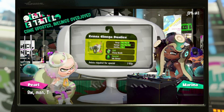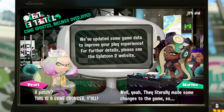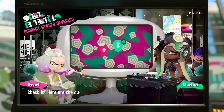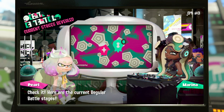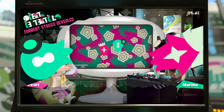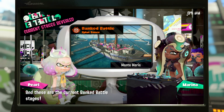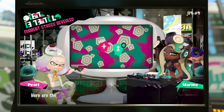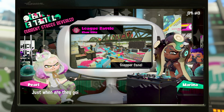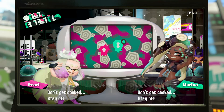We have a new combination of gear: bomb defense up and cold-blooded, the two least popular gear abilities, are now combined into one ability called cold-blooded DX — or maybe it's bomb defense DX, I forget which one. But they're combined now, so there's no more cold-blooded and no more bomb defense; they're merged into one, which I think is called cold-blooded DX, which is pretty cool.